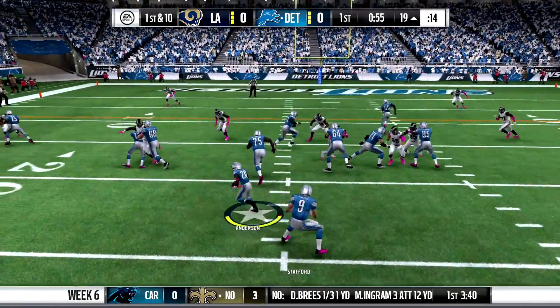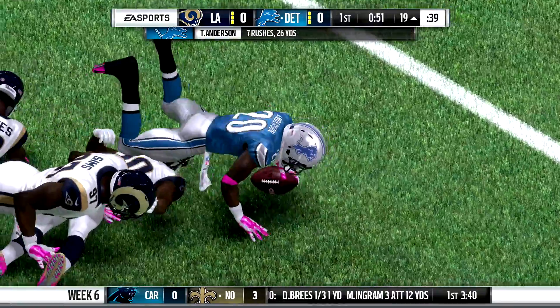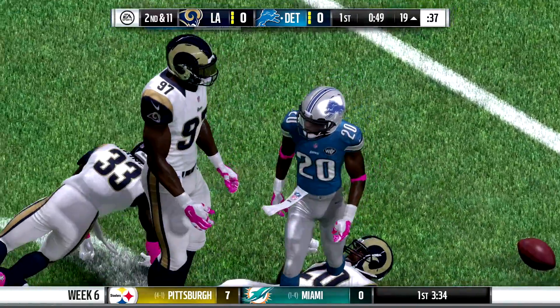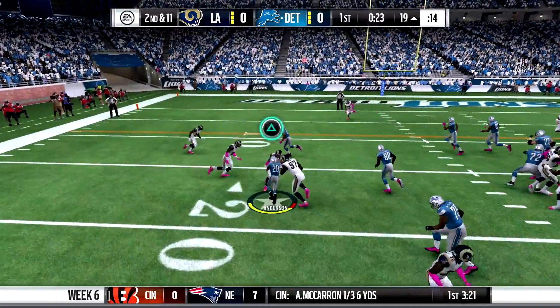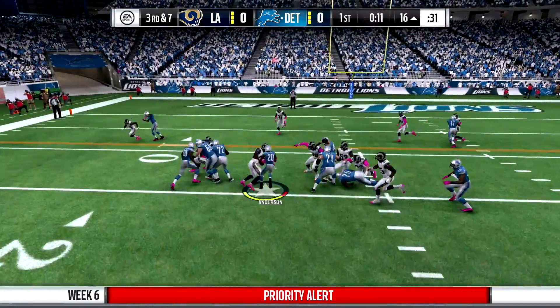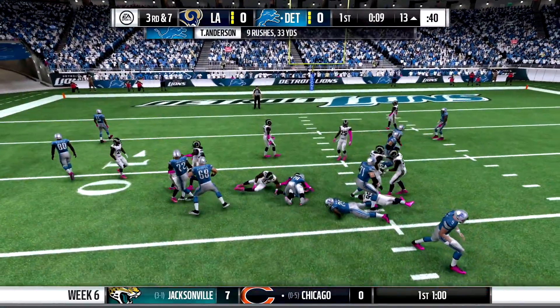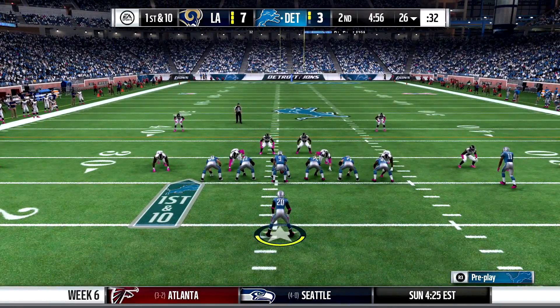That puts us 2nd and 4. We fast forward, get a first down, run it back with Tayshaun — nothing doing on that play. The defense is swarming, I can't do anything. 2nd and 11, I go base draw with him and get just a few yards. We go hurry up, 3rd and 7. I ran it — I think they got 3 points. Let's fast forward into the next drives in the 2nd quarter.